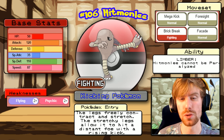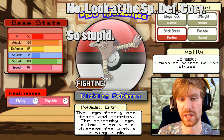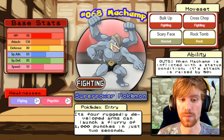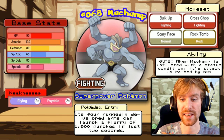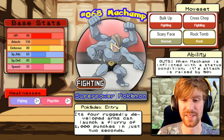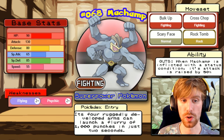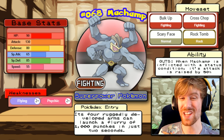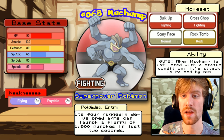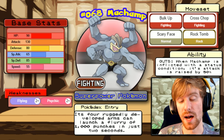Hitmonlee has a speed of 87 and knows Mega Kick, Foresight, Facade, and Brick Break. His ability is Limber so he can't be paralyzed — important for Luna. That means Hitmonlee can only really hurt us with Brick Break. Even though Hitmonlee has a massive attack stat, I believe Luna's Psychic will take it down before it KOs her. Machamp is Bruno's final Pokemon with weaknesses only to Flying and Psychic. It knows Bulk Up, Cross Chop, Scary Face, Rock Tomb, and has the Guts ability — do not inflict status conditions on this thing.